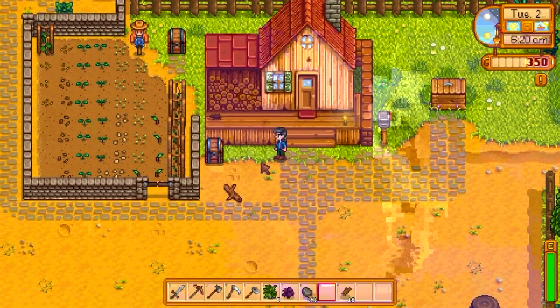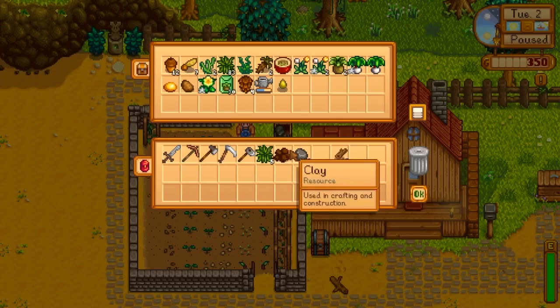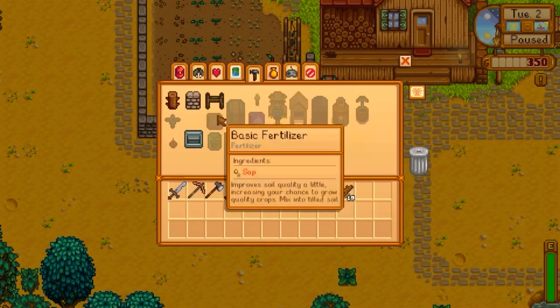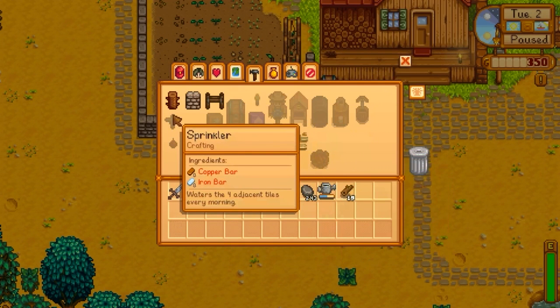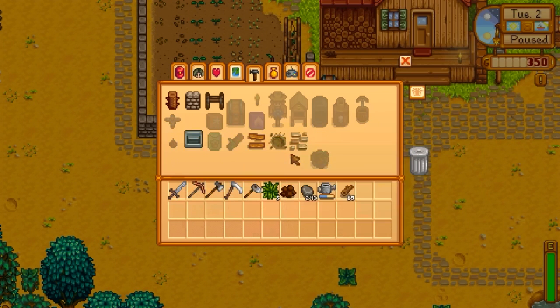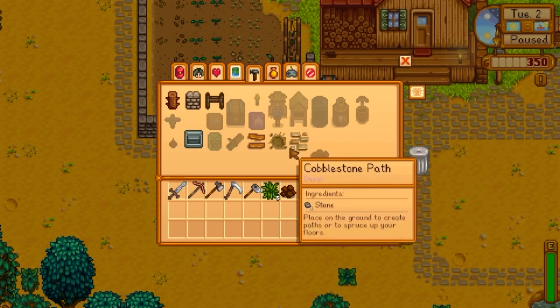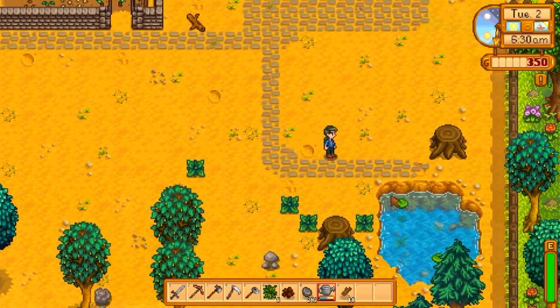Not too shabby. So we're starting to get some watering done, so let's go fill the watering can up first. How much is a well? Can we do the well? We need an iron bar and a copper bar, four adjacent tiles - that's not very big, is it? Oh, it's a tapper! Place on a maple, oak, or pine tree and wait for the reservoir to fill the product. That's not too shabby actually. Unfortunately we can't do the well.